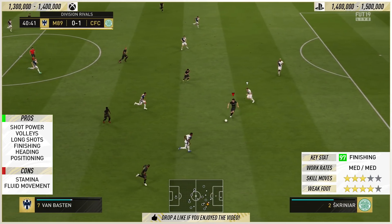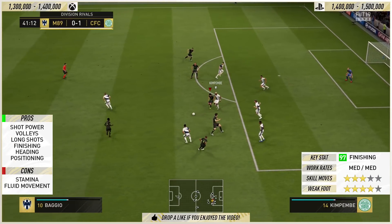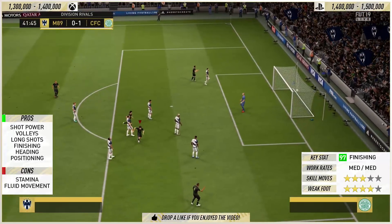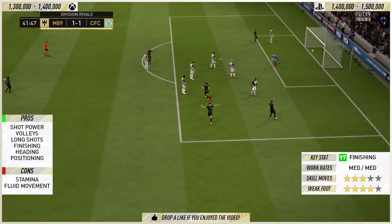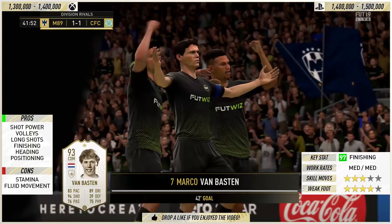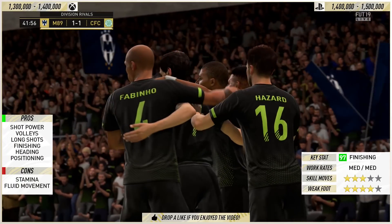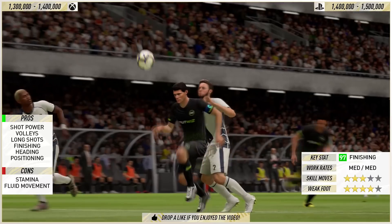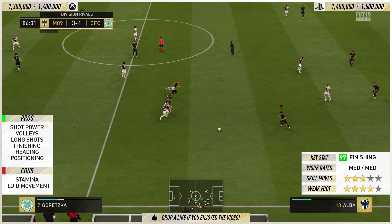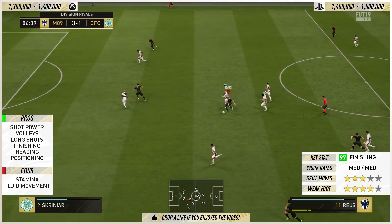In terms of stamina, it does play a difference towards the back end of games. And those volleys — flick, scissor kick, back of the net. Easy as you like. This guy's volleys are possibly the best I've used on this game in terms of accuracy. Every time you took aim with the volley, Van Basten found the net. It's just crazy — I know his volleys were very good in real life, but in this game it just looks so effortless.